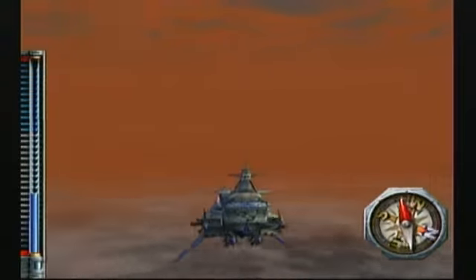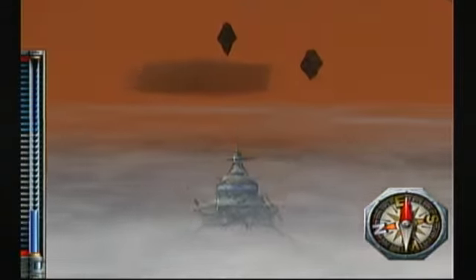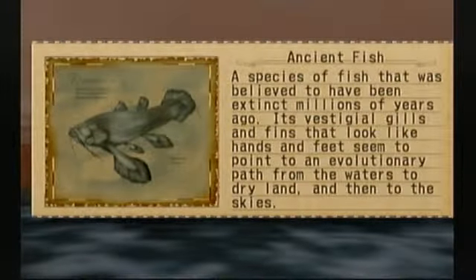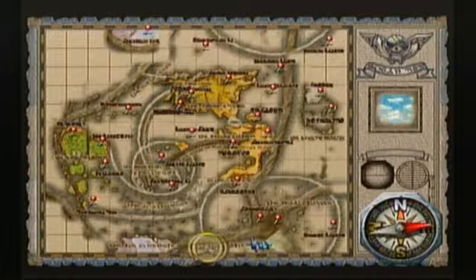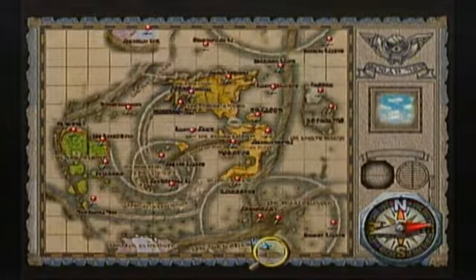While I'm in the area, just around where Obispo was, there's a fish roaming the sky down here. This isn't a fish you can catch — it's actually a discovery, the Ancient Fish. A species believed to have been extinct millions of years ago. Its vestigial gills and fins that look like hands and feet seem to point to an evolutionary path from the waters to dry land and then to the skies. We're in the very southern part of the map — that's where the giant squid and the ancient fish are.